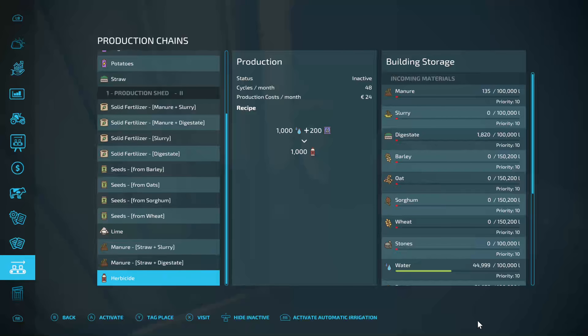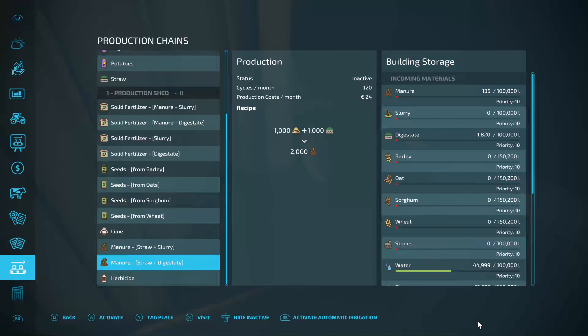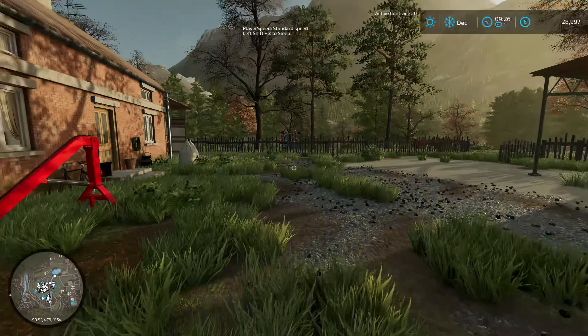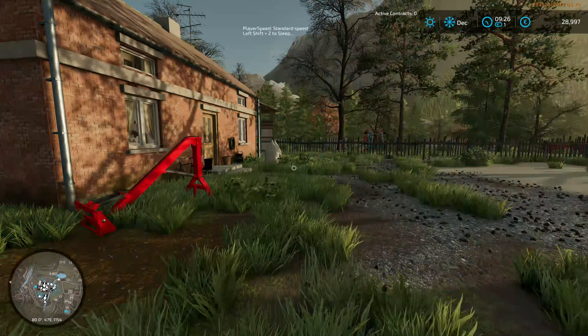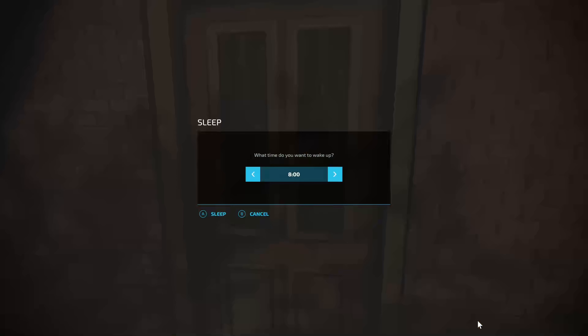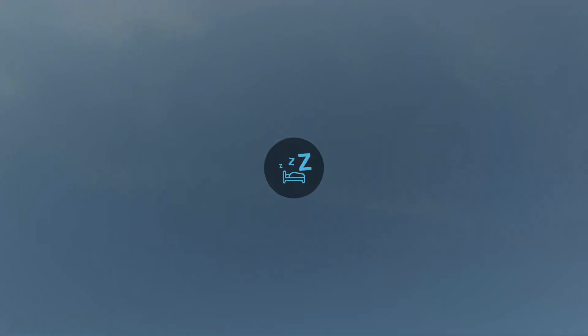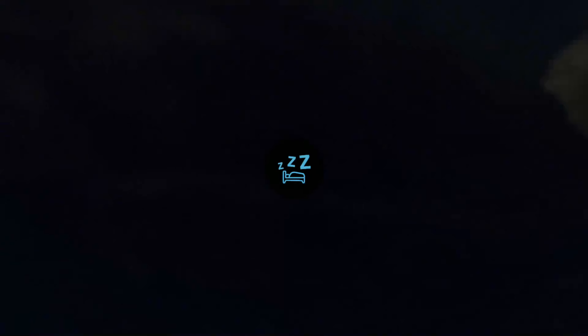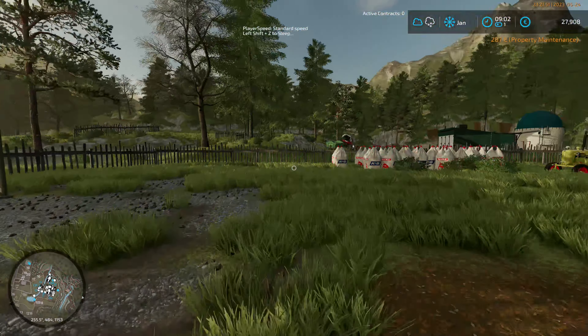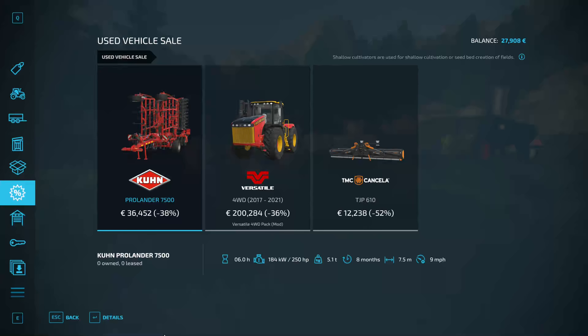Right, I'm back. I think that's everything - there's nothing else we can do of course. Did I? Yes I did. We've got some straw left - 21 tons. With that we could do manure from straw plus digestate - but let's wait. We've got straw plus slurry so we're going to use this for slurry. Hopefully we'll have some slurry in the morning. Let's sleep through a complete day - we've fed the animals, we shall see how they do.